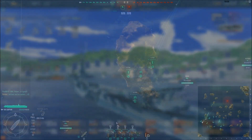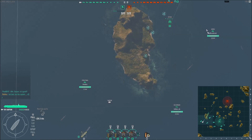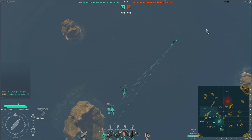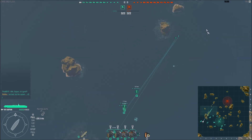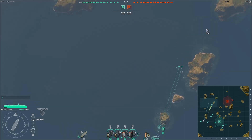Je vous ai consacré un petit gameplay avec la configuration chasseurs et torpilleurs. Et voici donc le gameplay : j'ai la configuration 2 escadrilles de torpilleurs, 2 escadrilles de chasse. Je possède 4 chasseurs par escadrille car j'ai le talent niveau 5 du capitaine de supériorité aérienne.